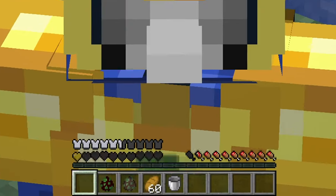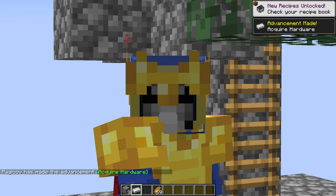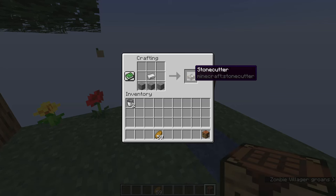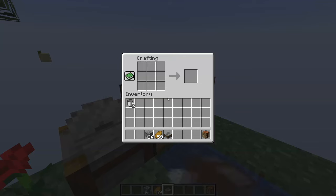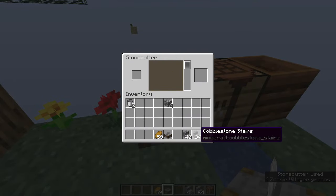Just make sure you don't die in the process. As soon as you manage to get your first piece of iron — by killing a zombie or trading with piglins — the first thing I would make with it is a stone cutter. This tool allows you to save on resources. For example, if you want to make stairs out of a stack of cobblestone normally you use 60 and only get 40 in return, but if you use a stone cutter you get all 64.